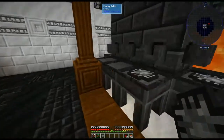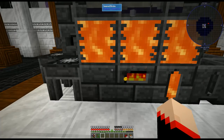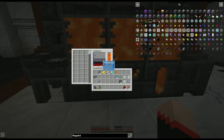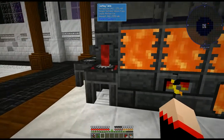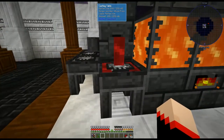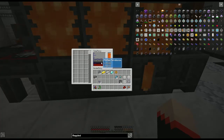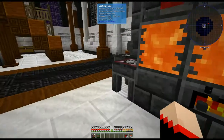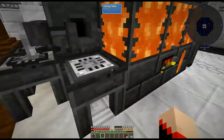Then we're going to take that over to our smeltery. For the first one, you're going to want to pour molten iron over it — I've already put them in the smeltery just to save a little bit of time. For the second one, we're going to want molten steel — that's Farabon steel. For the next one we're going to want steel, and then we're going to want tough alloy and Farabon for the last two.